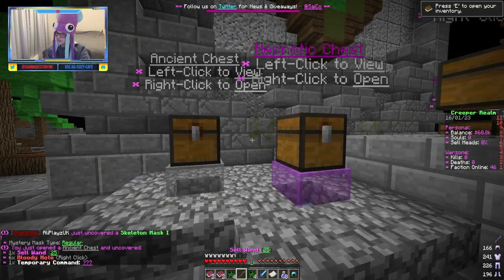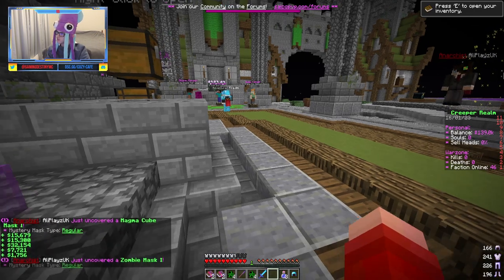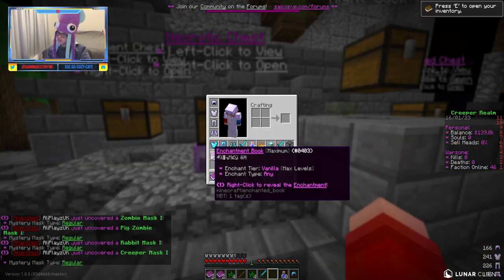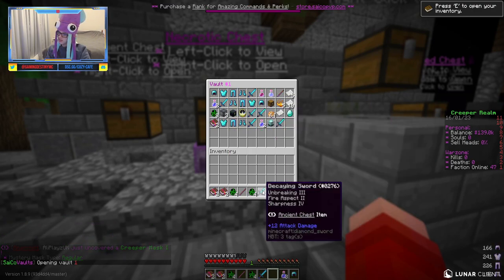Alright, let's grab the bloody notes real quick. Cool, so that's all of those — everything in the PV. Are there bloody notes in there? No, there's not. Is there anything in the PV? Open the spawners at the end.